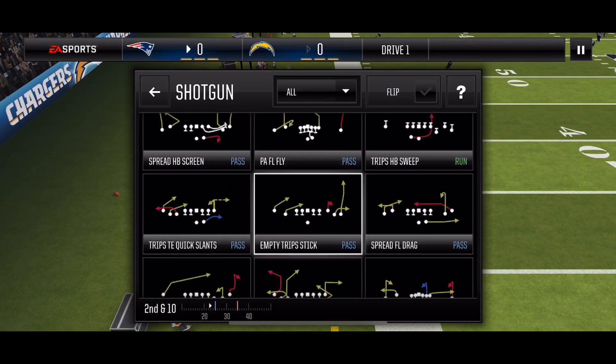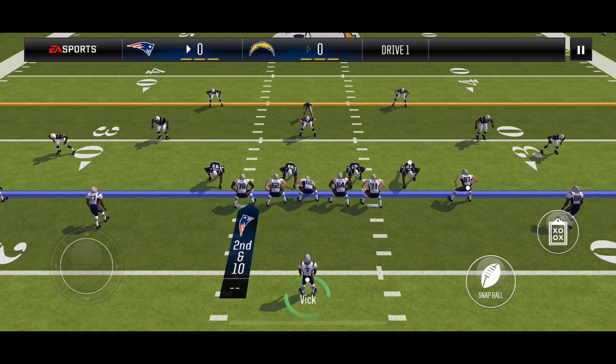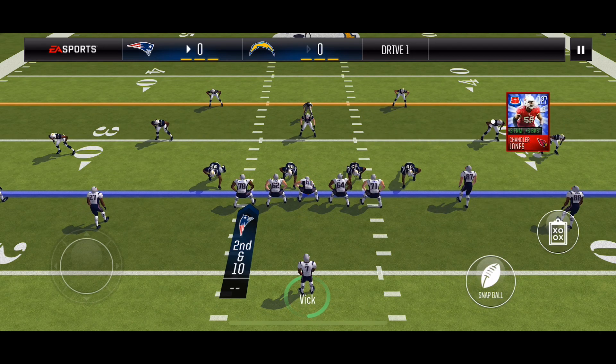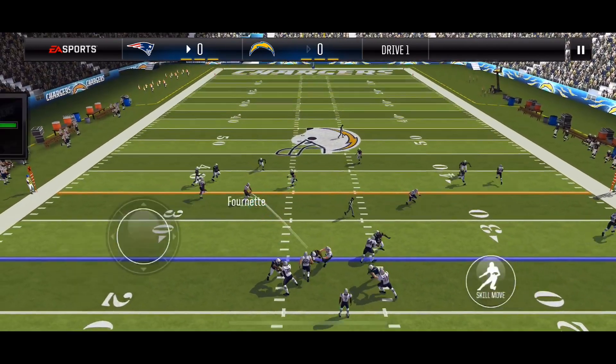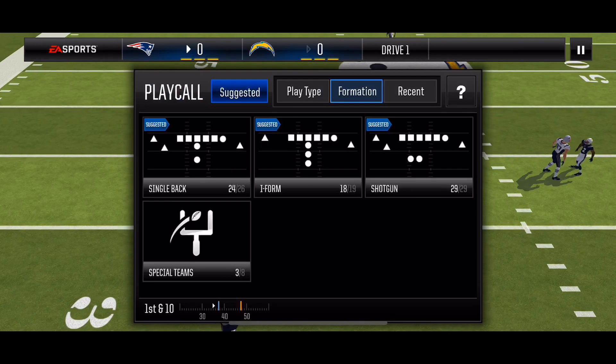Second down, going with empty trip stick — this is zone coverage. The reason I noticed is because the linebackers Chandler Jones and Khalil Mack went from the middle outside, so I'll be hitting my halfback on this slant route.